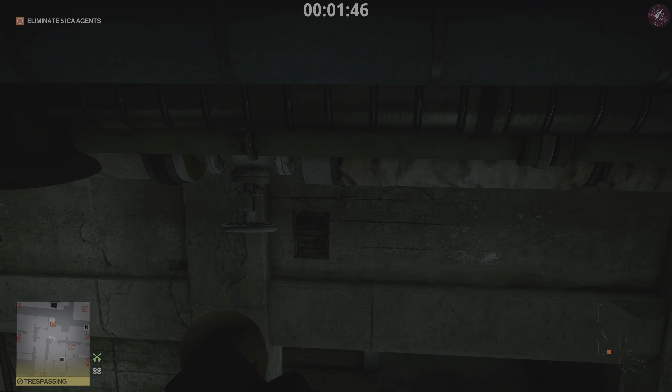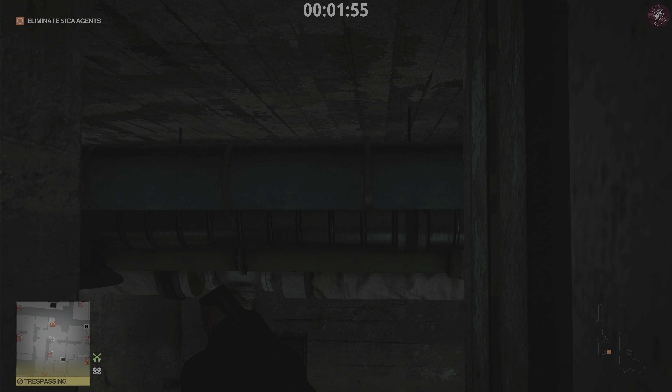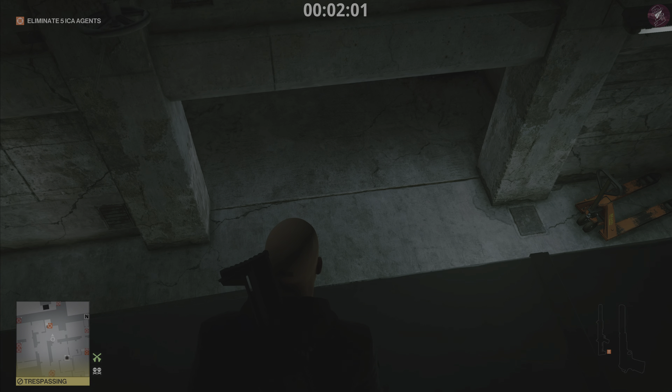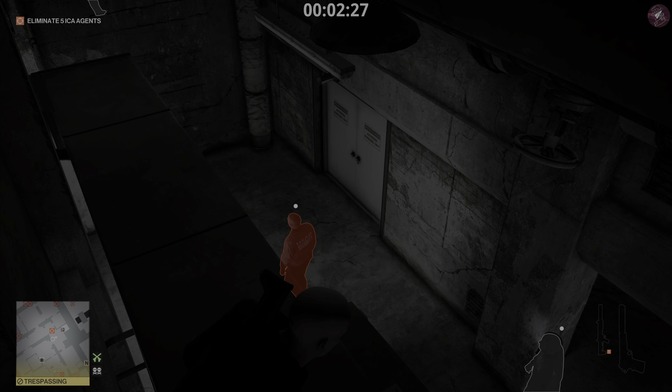The target is going to be in front of us coming down the staircase with his bodyguard. We need to take out the guard that's behind him — we need to get rid of him because we don't want him to spoil anything later on. To do that, we need to let them do their thing: they're going to go left, then circle back and go to the security room to the right. As soon as the target goes into that room, that's when we're going to throw the coin to distract the guard.